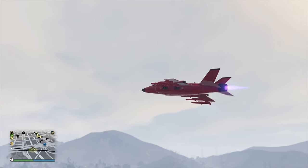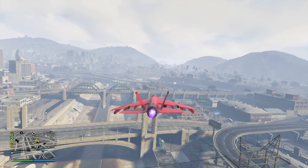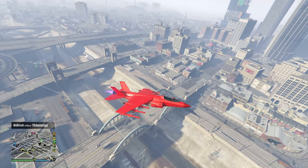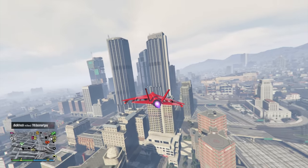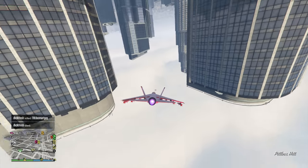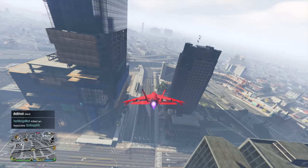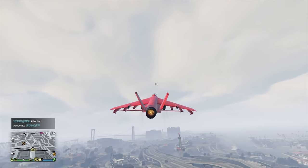Personally, when I'm playing GTA V and need to travel anywhere or do missions, I use the Oppressor Mark II because I can just request it and it'll spawn right next to me — unlike the Hydra, where you have to go to the beach, an airfield, or a helipad to pick it up. So in my opinion, I'd pick the Oppressor Mark II over the Hydra, but they're both amazing vehicles and it's personally up to you which one you want.